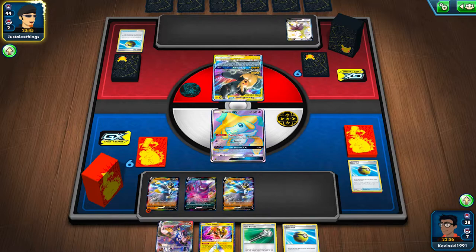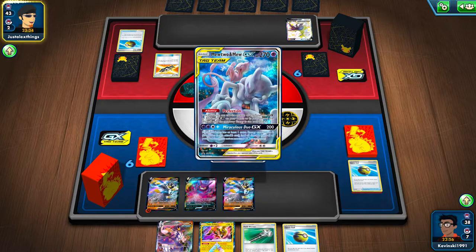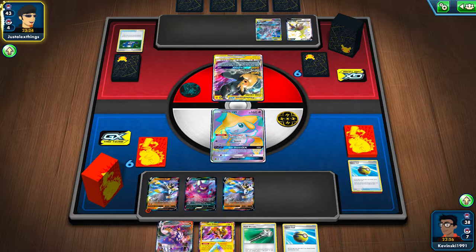I can also get this done with just Urshifu, because at least where tag teams are concerned, Urshifu VMAX is literally designed to take them out in two shots. A Gale Thrust plus a GMAX Rapid Flow is a clean 270 damage, which takes out pretty much every relevant tag team — obviously with the exception of ADP, because that's just how the designers of the game wanted to roll.